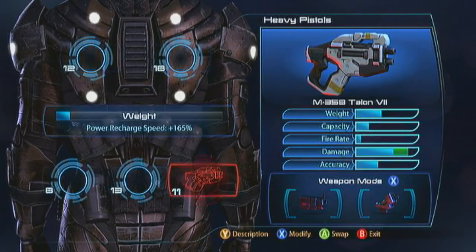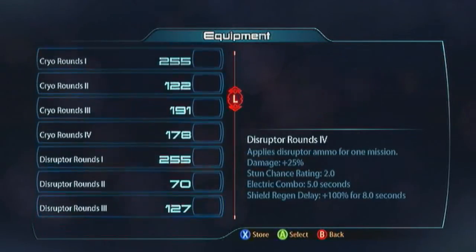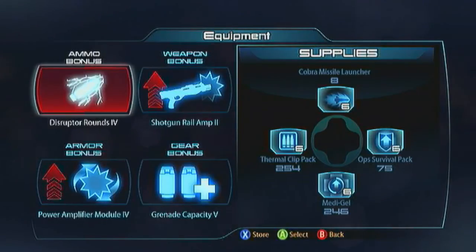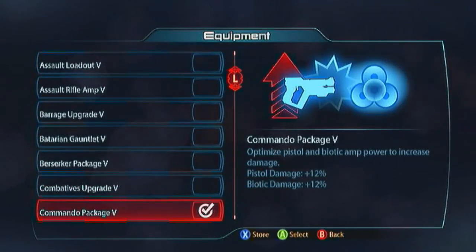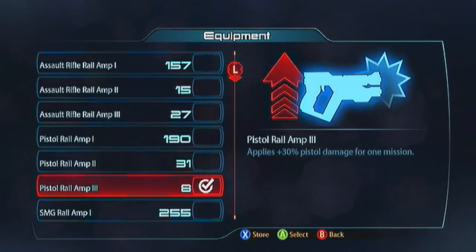I recommend Disruptor Rounds on him — if an enemy catches you off guard you can just hit them with the Talon to strip off their shield, set them up for a tech burst, then Shockwave them to keep them stunned. The Batarians don't have any evasive moves, so it's nice to be able to stun enemies — if you get surrounded with one of these characters you're in trouble. He's tanky from full Fitness and damage reduction, so treat yourself to a Power Amplifier. For gear bonus go with the Commando Package for Shockwave damage and pistol damage. For weapon bonus the Pistol Rail Amp. That's the Batarian Sentinel.